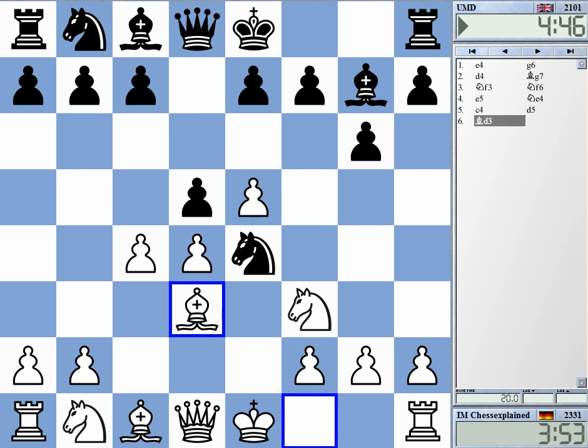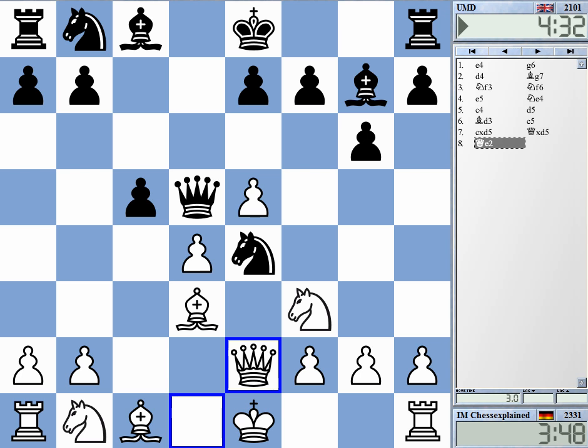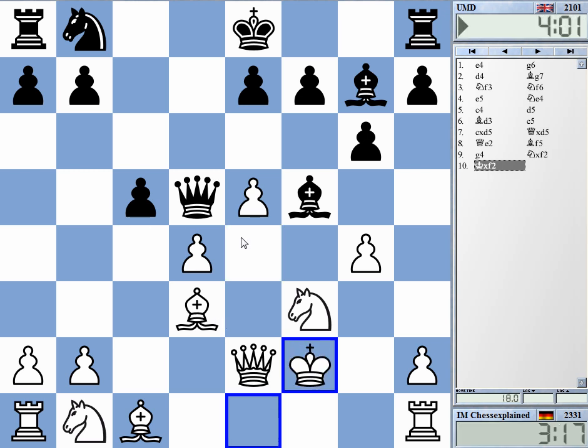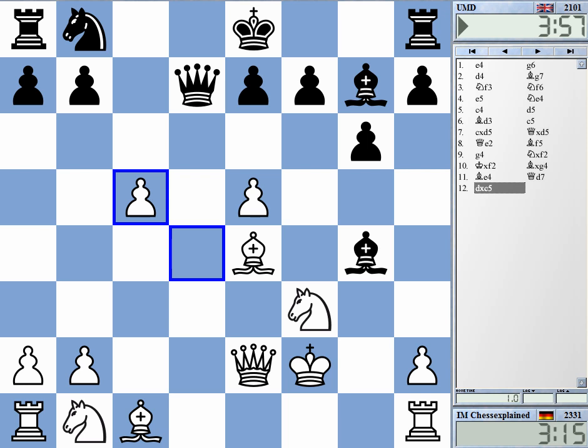Maybe he should play c6 now trying to bolster the center, but this is probably not working. White is just winning a piece already according to the computer. Knight f2 is the relatively best defense according to the engine, but I don't really get why this should be in any way playable. The computer wants to go Bishop c4 here, which makes some sense, but if I take, is it really that much of a problem?